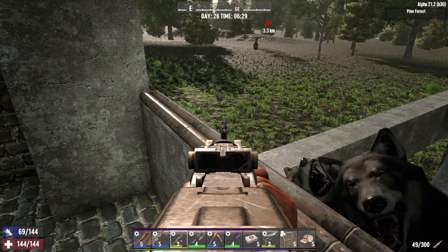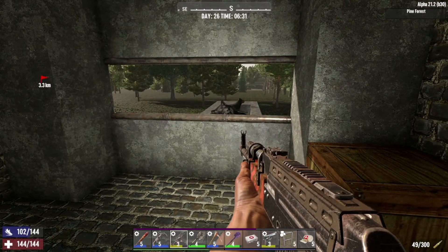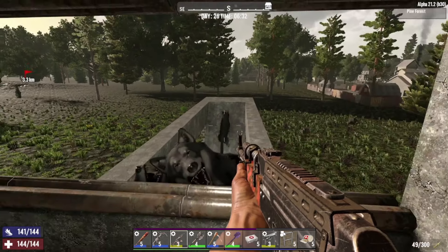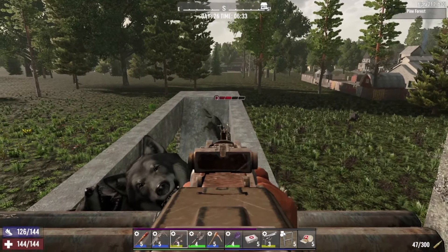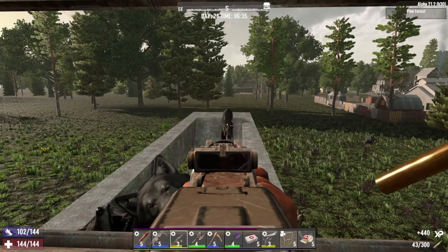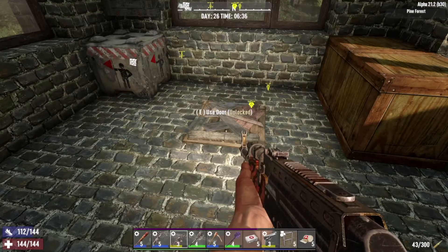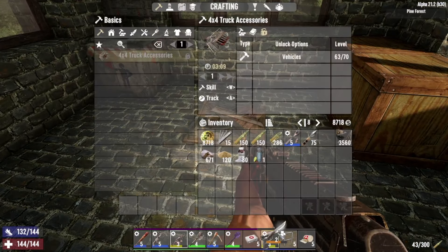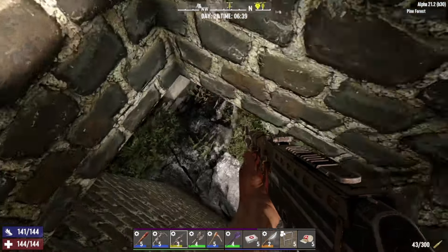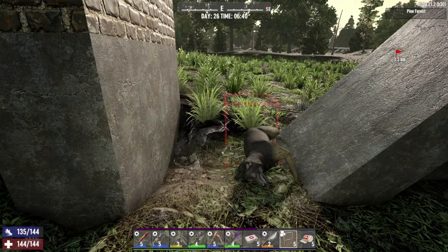There's another one coming over now. Come on over, Fido - there's always something going on. Come on. It's probably going to be one more down there somewhere. Let's harvest those up - I'm sure we've got the firepower to deal with another one if he turns up.